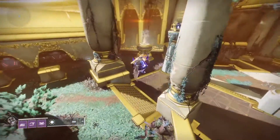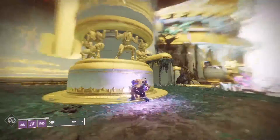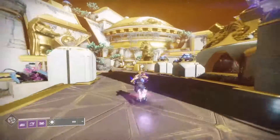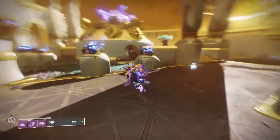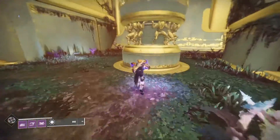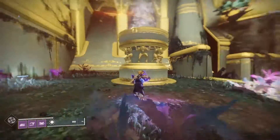The problem with waiting is there are these plates right here. This thing is called a plate on this encounter. There are four of them — one here, two over there, and the very last one is right there across. These plates are slowly rotating downward. Once the plate reaches the ground, after a few seconds, the whole team is going to wipe and you have to restart.